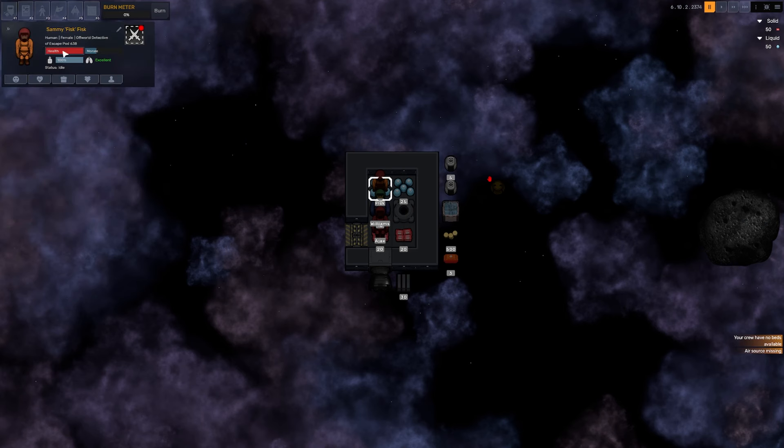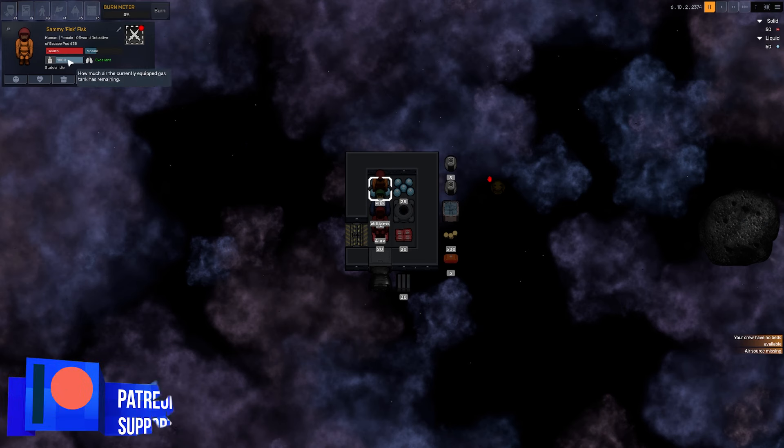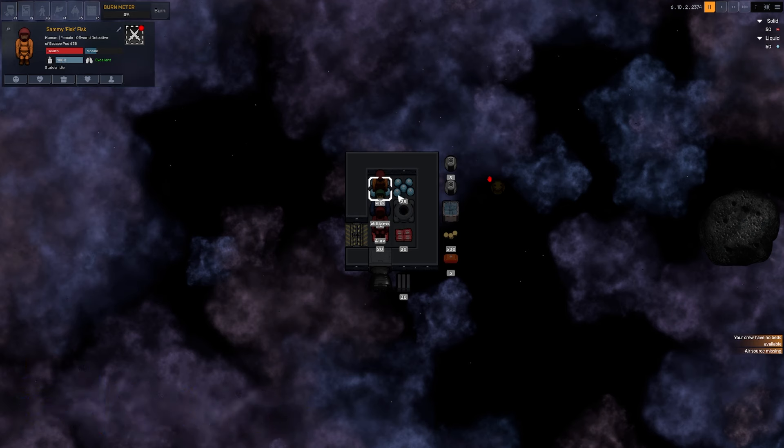At the moment we've got three different members of staff. They've all got their own health, morale, and little health bars. We've also got an oxygen bar — this is an oxygen tank in the suit — which is fine, but it just means that once that is gone, we need to have some way of replenishing it, and so that's what we're going to try and do.